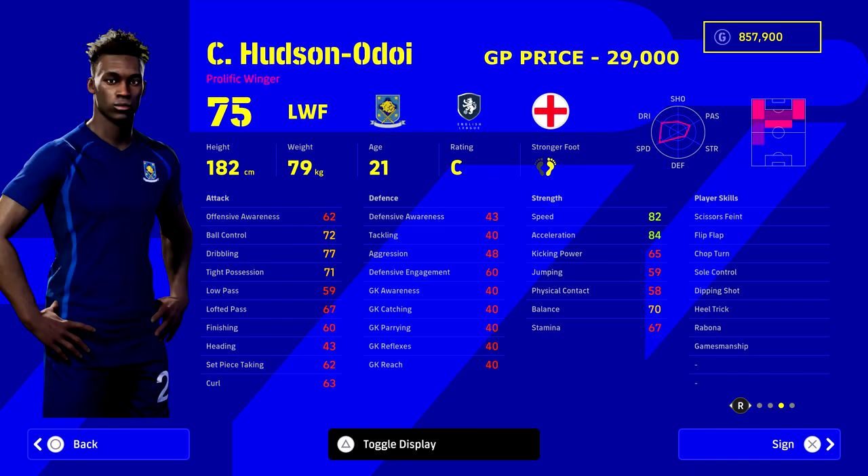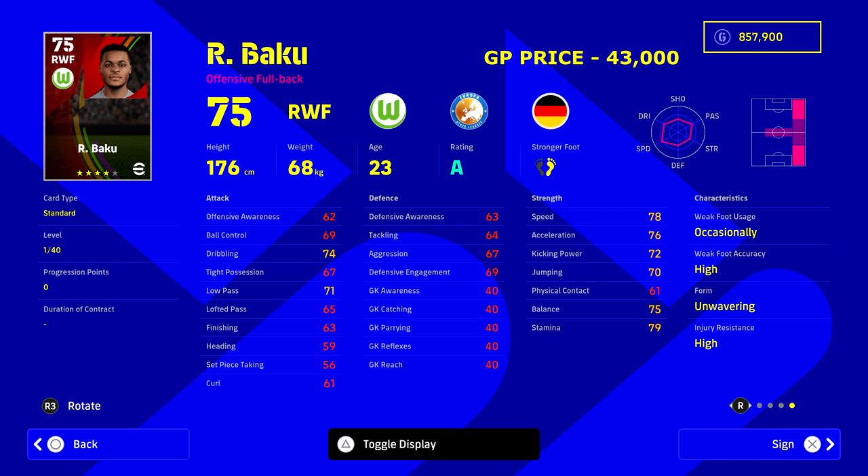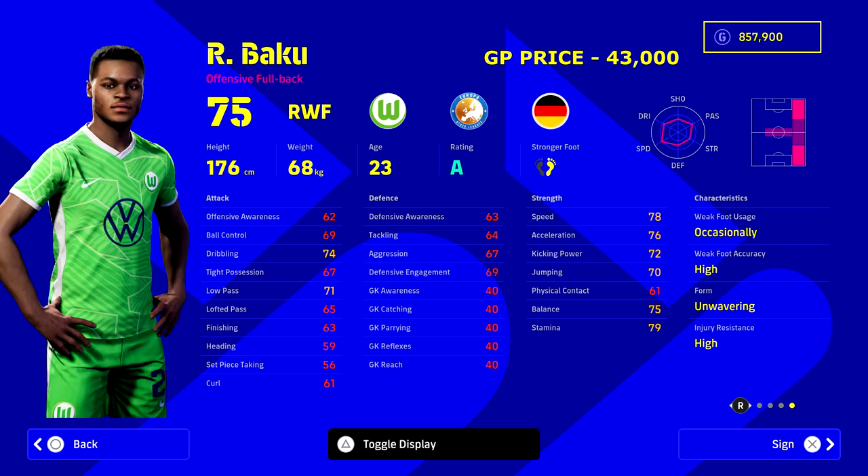We're pairing Brahim Diaz with our wingers. Hudson-Odoi from Chelsea at 29k — going a bit cheap on the wingers to stay under budget, though if you have an extra 50-60k or pack legends like Salah you can upgrade. Hudson-Odoi has 82 speed, 84 acceleration and all the tricks you'd want. On the right wing we've got Baku, who plays for Wolfsburg — 23 years of age, unwavering form so his arrow is up, with high speed, dribbling, and low passing. He's listed as an offensive full back so you can swap him around.